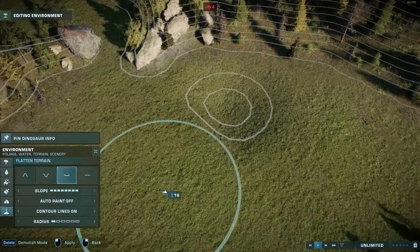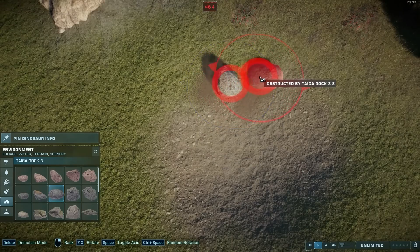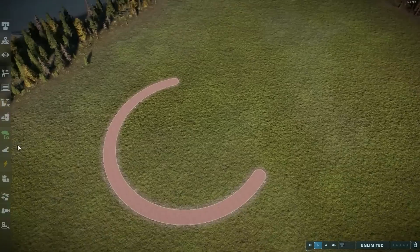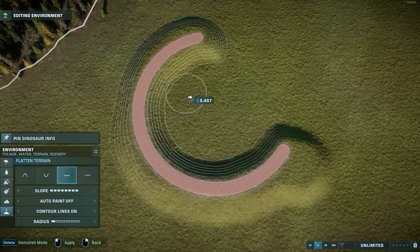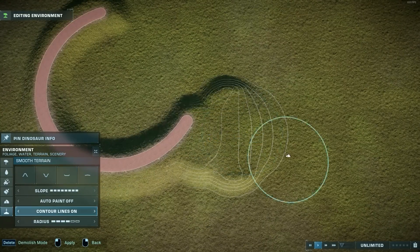I have an idea and a technique for building nests for our dinosaurs in Jurassic World Evolution 2 that I wanted to share with you. But I'm not just going to show you the nests — I'm building this whole exhibit that they are a part of, with several habitat ideas that you can use for any number of species in your own parks, so I hope this video is going to give you plenty of ideas and inspiration.